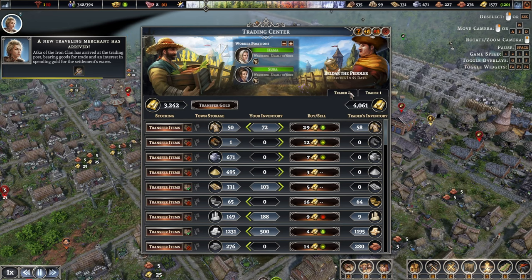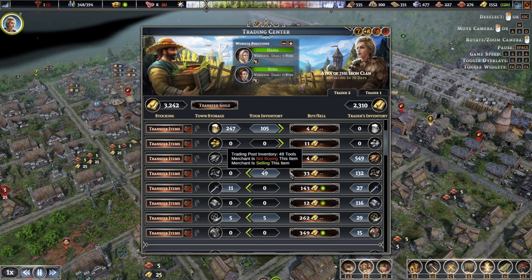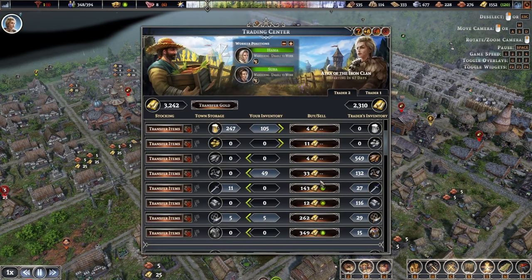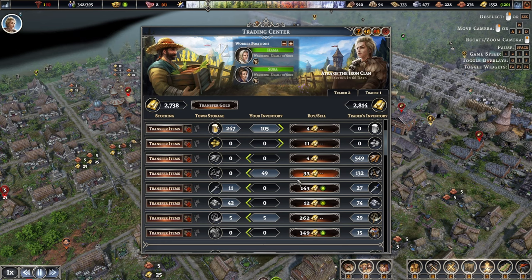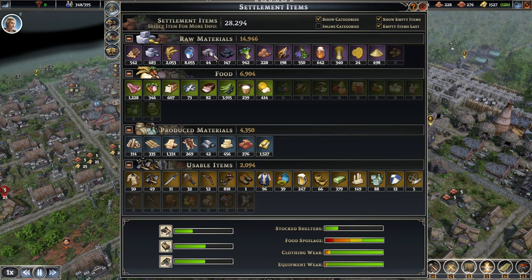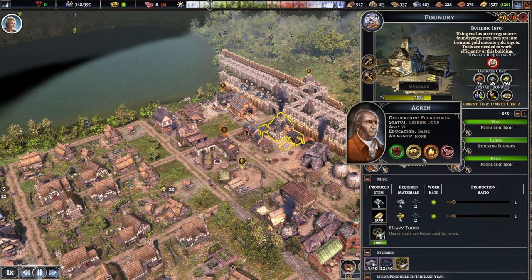Another merchant has arrived. What are you purchasing and selling? Not a lot of useful stuff, although tools - I guess we're not producing enough tools. I think we also want a bit of iron because we are pretty low right now. Tools - we might just transfer these over to our people. It's worth checking. Why is everything being produced so slowly? Well, we've got the coal and the iron ore. You have six people in here.